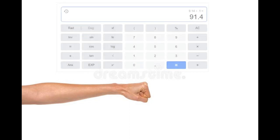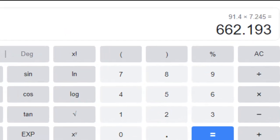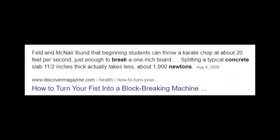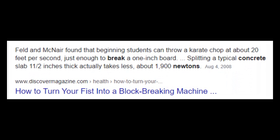All we have to do now is divide how fast he punches by 0.1 seconds, and we get 91.4. Multiplying that by the mass of Steve's arm — 7.245 kilograms — we find that Steve punches with a force of about 662 Newtons. However, that shows that Steve is actually punching with only about a third of the force required to break pavement, so Steve shouldn't be strong enough.